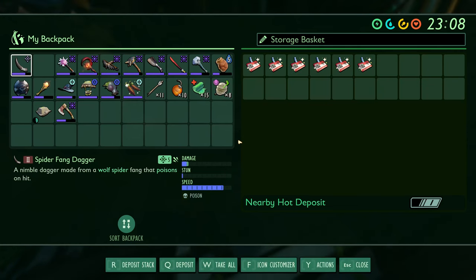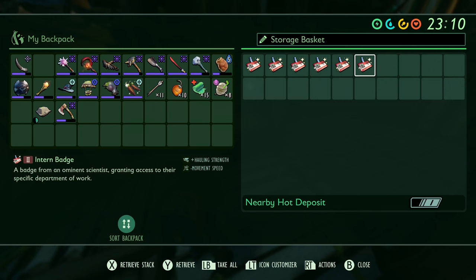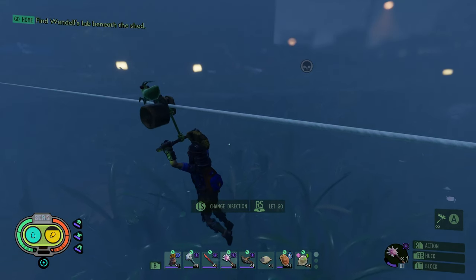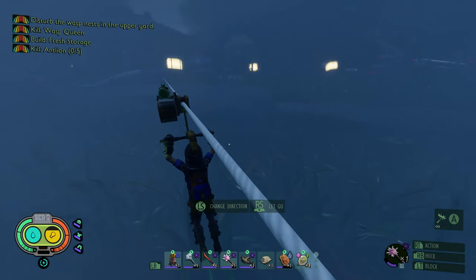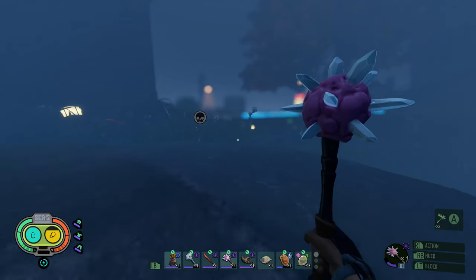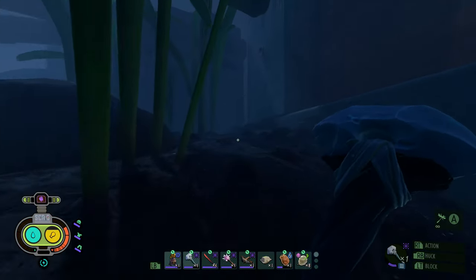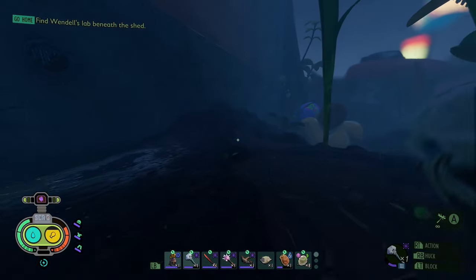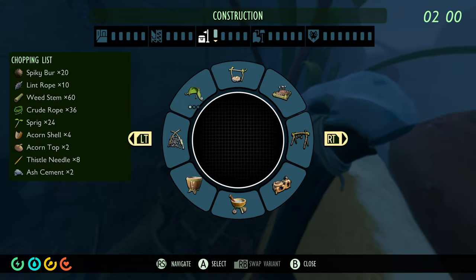Mission today — the main thing I want to get done — is the Wasp Queen. There are a few things I've got to do before I can get to the Wasp Queen. Stirring the hornet's nest — this is exactly what we're about to do. It's to disturb the lost nest in the upper yard, which is to unlock the brawny bin. To do that, I do believe you have to knock down three of the nests. I'm just thinking I may have done two. I do want to put a lean-to right over here about where the entrance is going to be, and then I'm gonna set my spawn point right here as well.